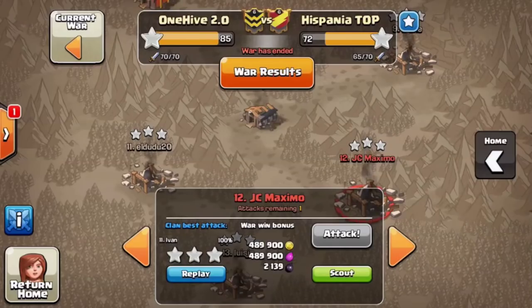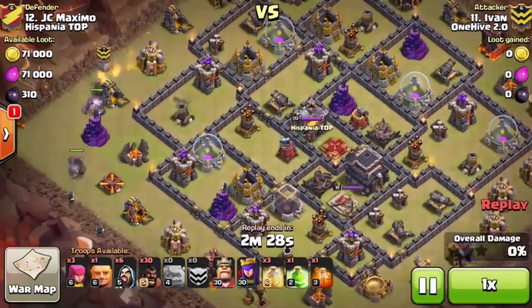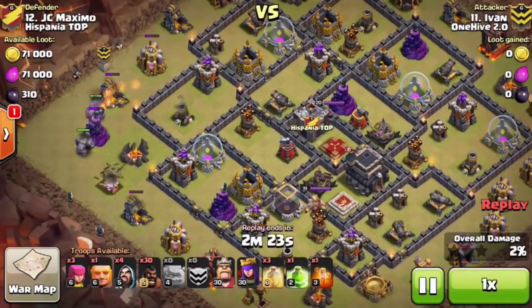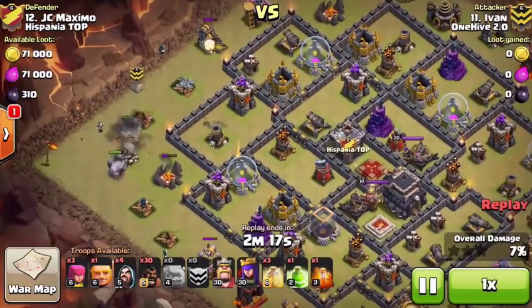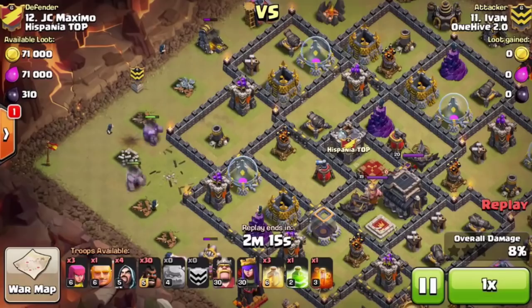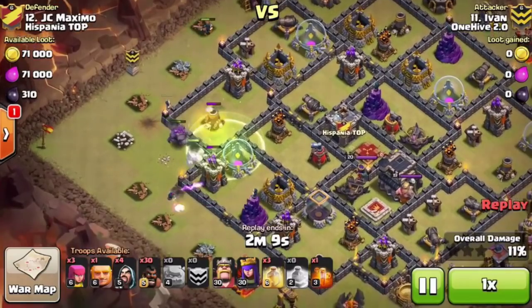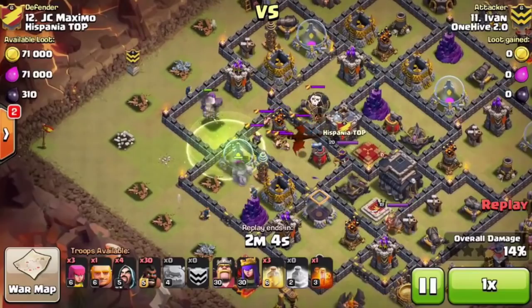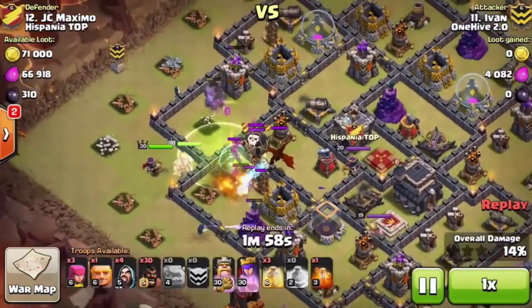The next attack on the other side of the scale is Ivan on number 12 — also a GoHo, but this time he brought three heals instead of a rage. I love the way he came in with his golems. He placed the CC right up at the top because he wanted to get the archer towers focused on it — I thought that was brilliant. It ensured his wizards weren't being wasted. Just two to four wizards took out a lot of buildings. He hadn't even dropped his king or queen yet and had already taken out a couple DPS buildings.